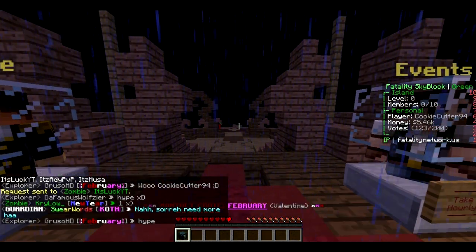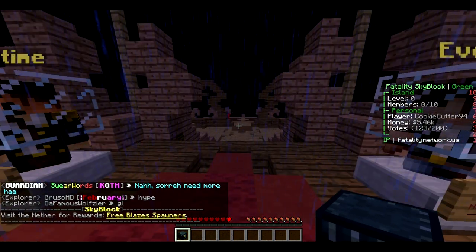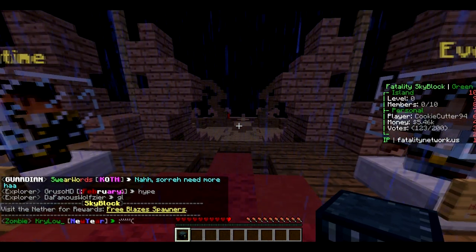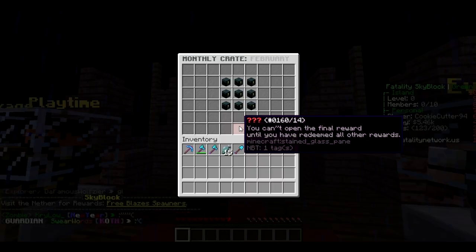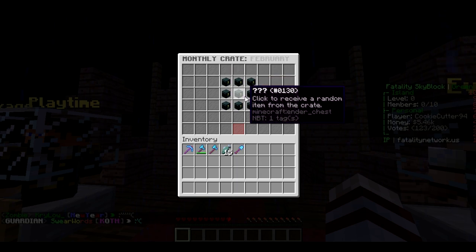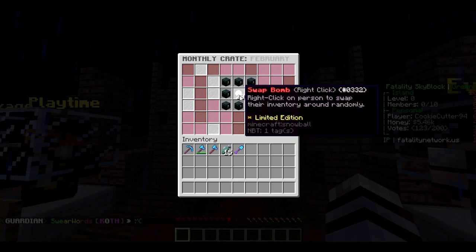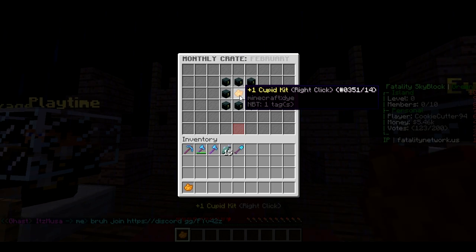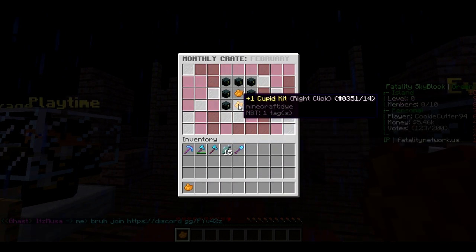Okay guys, I'm going to open up the February Valentine's key. People are saying 'hype' in chat — good luck! I don't really know how you open this, do I just whack it on the floor? Click to receive an item from the crate — I'm gonna go middle. Oh, a Cupid kit! Oh, I did get it — oh, that's awesome! Do I get all of these things?